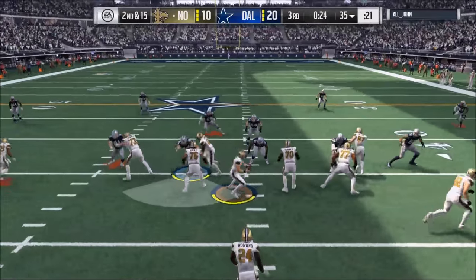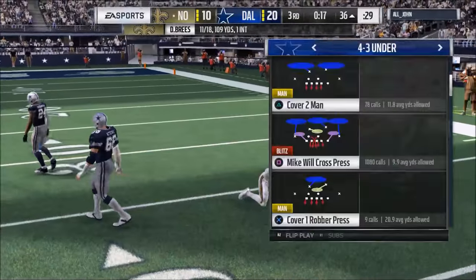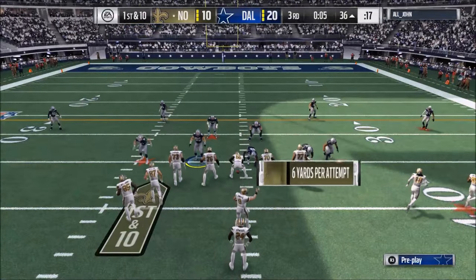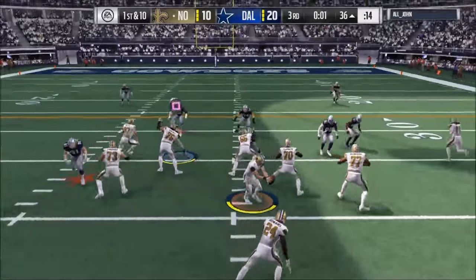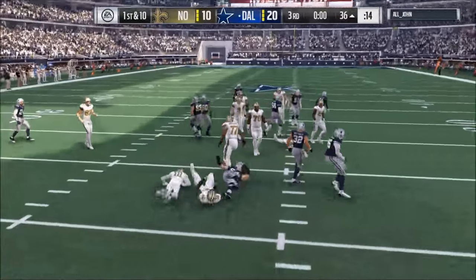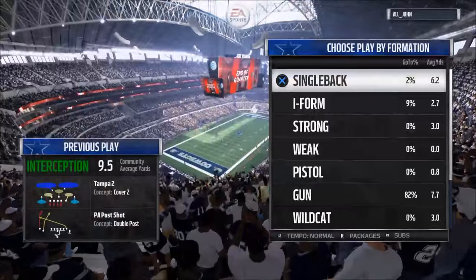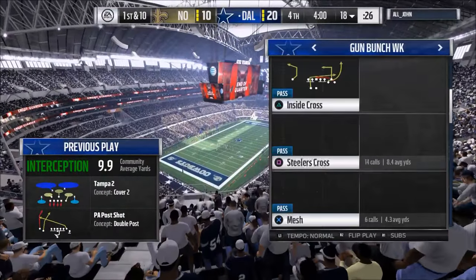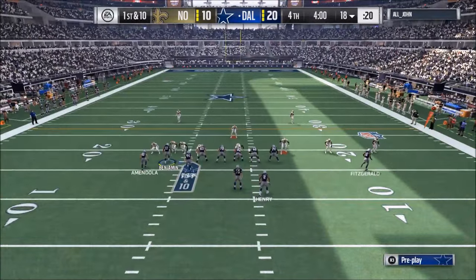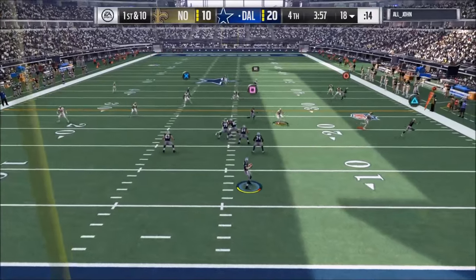Second and 15. Play action corner out — I'm okay with that, not too mad about it. Let's see: single back left, play action — Urlacher, interception! Right there, he was expecting man-to-man coverage because we had run it a couple times in a row. We switched to cover two — it looks exactly the same, the only difference is they're playing zone instead of man. Everything looks exactly the same — the cover three does look a little different, but I try to do a decent job of making everything look similar.